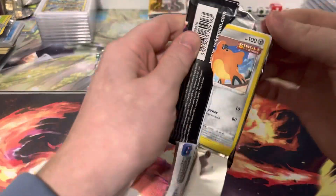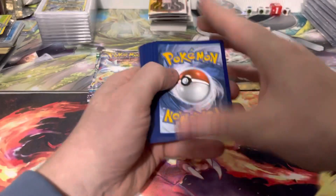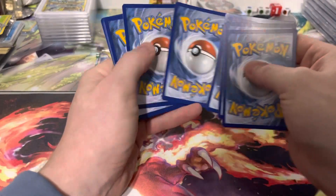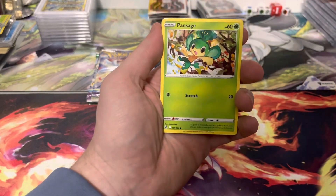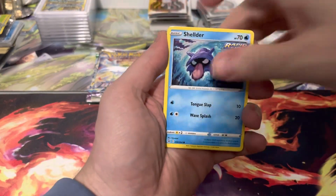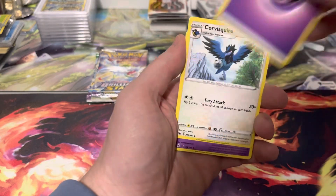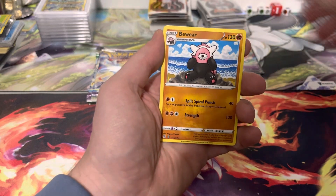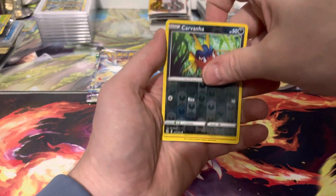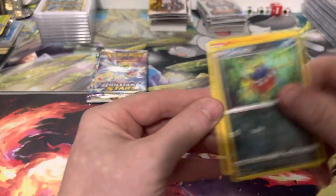Let's see what we can pull from Fusion Strike. We got Cufant, Pansage, Voltorb, Shellder, Eevee, Energy, Corvisquire, Drakloak, Bewear, Carvanha, and a cool-looking Arcanine — but it is a non-holo rare.